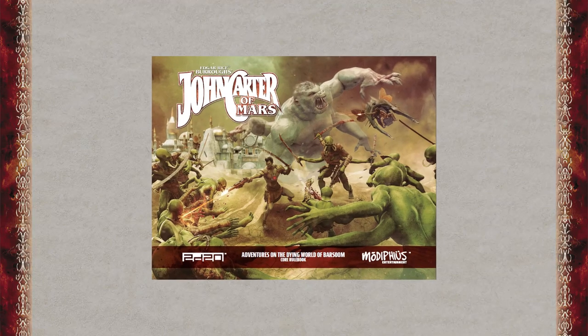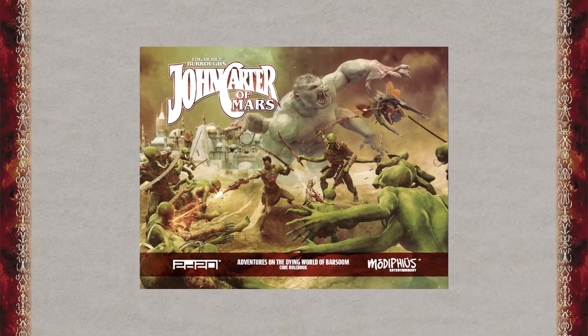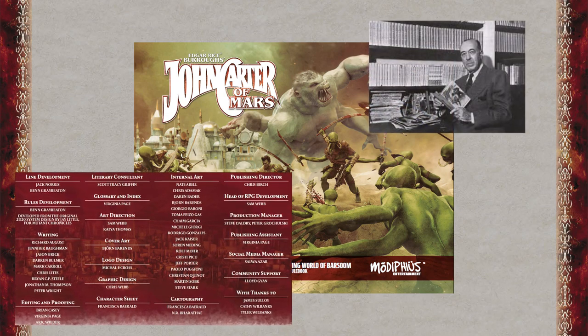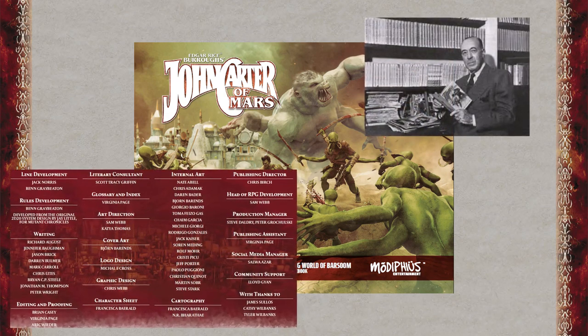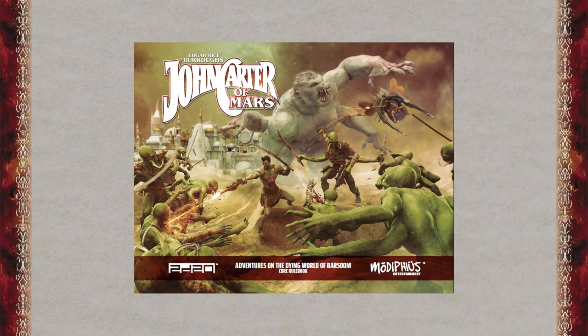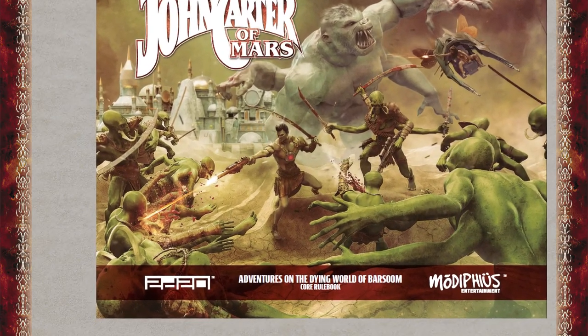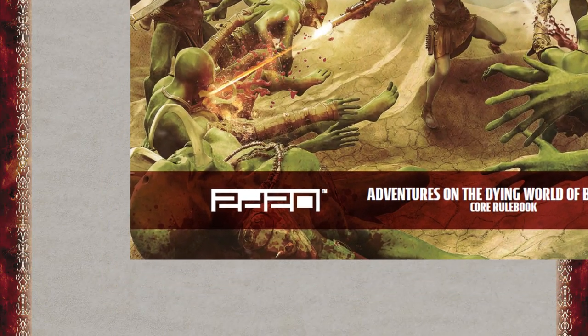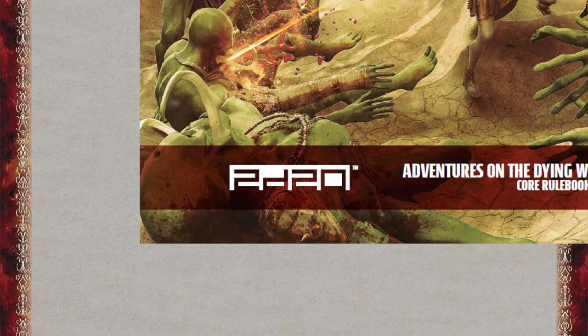John Carter of Mars is a role-playing game by Modiphius Entertainment. It is based on the novels written by the American Edgar Rice Burroughs between 1912 and into the 1940s. Modiphius worked with the Burroughs estate to ensure a fully faithful rendition of the details of the Barsoom universe. The rest of the content of this book is made up of the so-called 2D20 system, which Modiphius has used in a couple of its other RPGs.